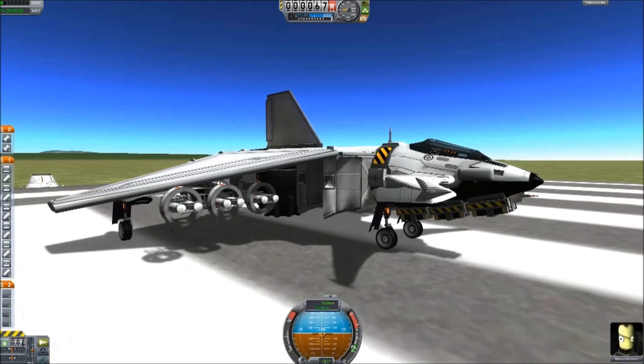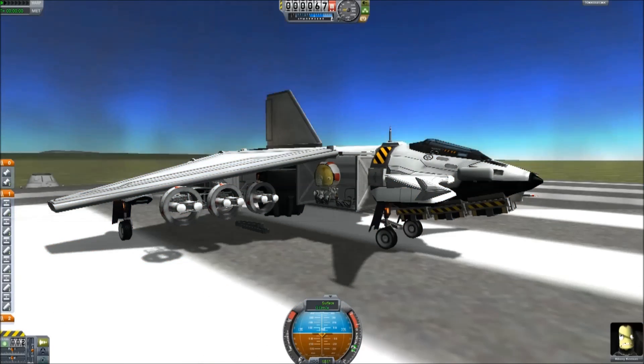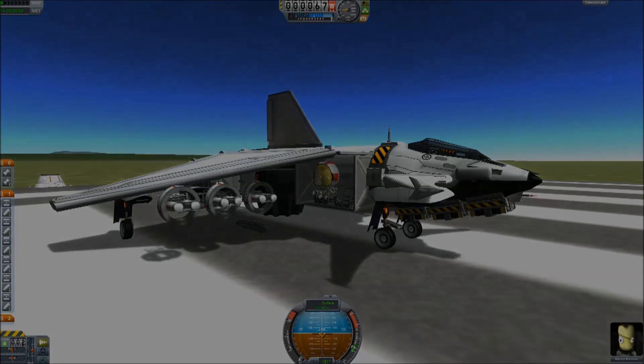To deploy the marines, press space — it blows the door off and there they'll be sitting inside. That is the HDF Marine Transport and all the instructions on how to fly it. If you want the download, please go to the link and find it in the ship repository. Bye for now.